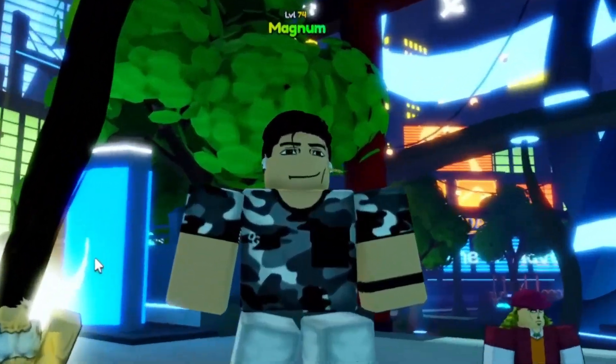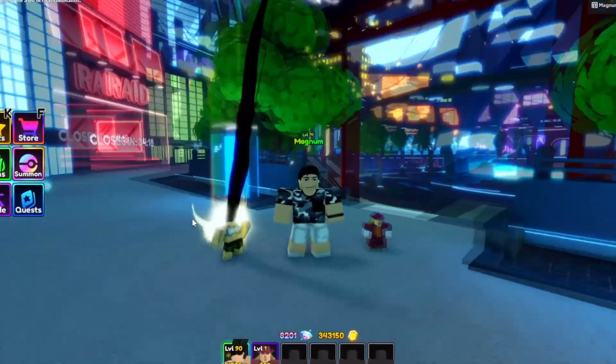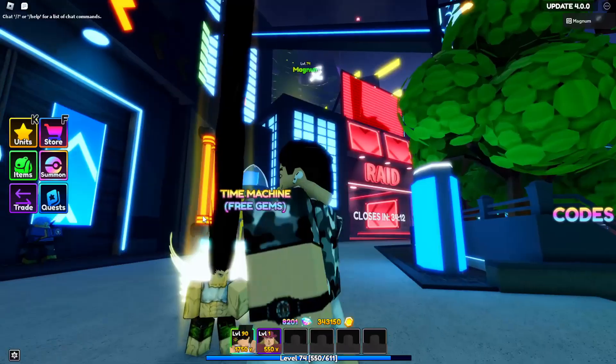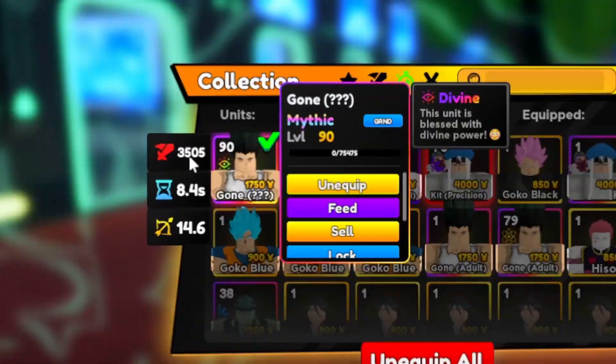We're gonna be checking out Divine Go. As you can see, he is looking angelic. I don't know what kind of hair products he'd be using, but look at those wings. I honestly think Divine looks really sick on this unit — look at him, he's chilling. Here are his base stats if we scroll up.